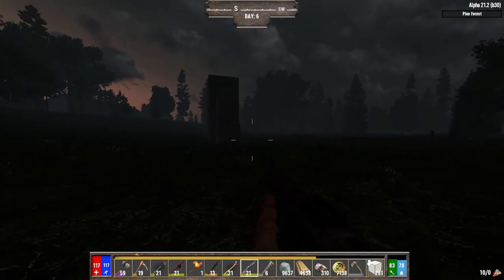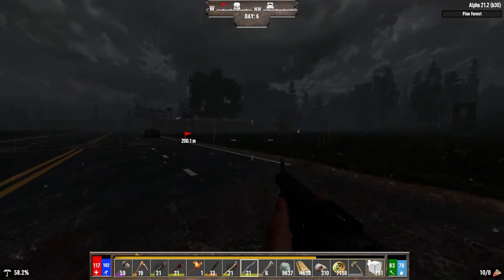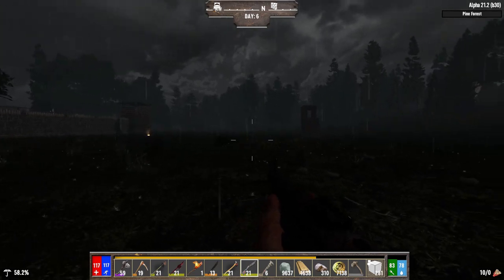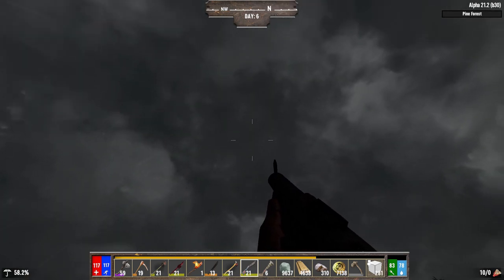Hello everybody, and welcome to episode 6 of the Darkness Falls series. In today's episode, I think our goal is to hopefully start doing some infested clears, because of this weapon I'm holding right now. It's kind of dark, I can't see it — it's a shotgun, pointed to the skies.